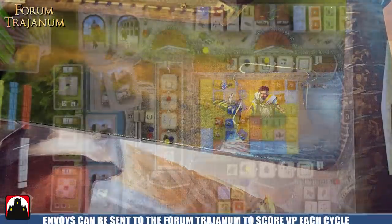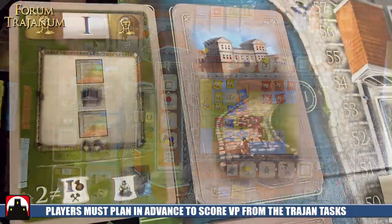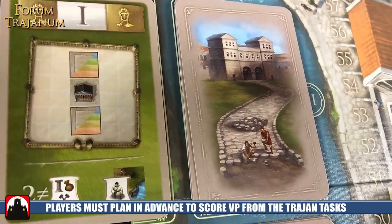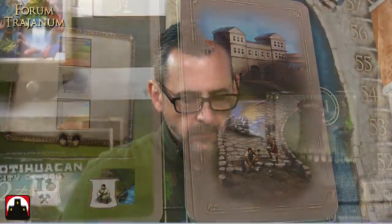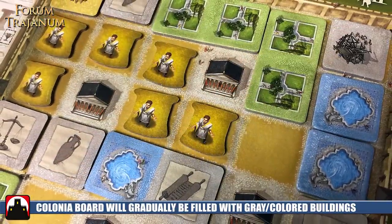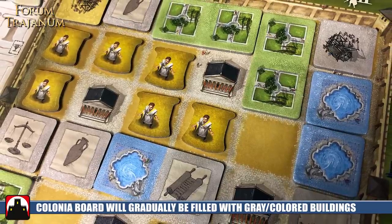When you look at the main board, it's broken into a couple of different categories. You have your place for all your cards, all of your Trajan tasks — the end-of-round scoring cards. Only one of them is going to be in each of the different areas at the start of the game. Then you have all the different types of buildings in the game, and those buildings are going to slowly come over to your colonia board, replacing the spots that you've taken your colonia from, used as envoys in many cases to the forum.